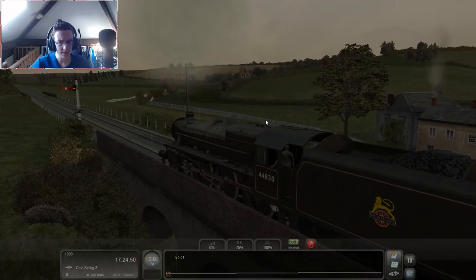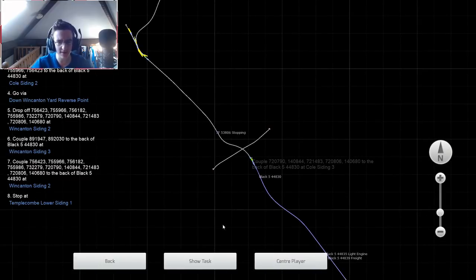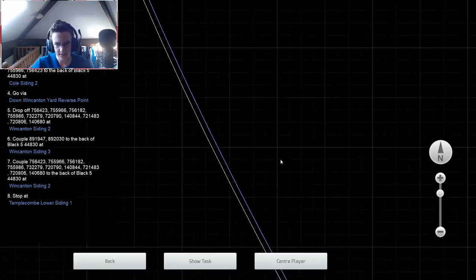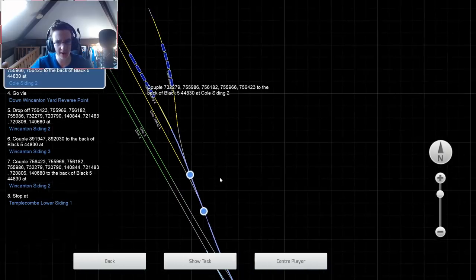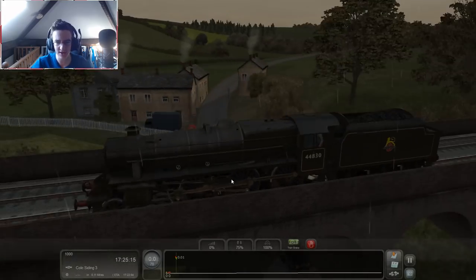Although, actually — am I supposed to be going forwards or backwards? Where am I right now? I'm right here, and I'm going this direction. And I'm picking up some cars. So I should go backwards. I think I went the wrong way, boys. I think I might need to go backwards. Let's just start chugging backwards then.